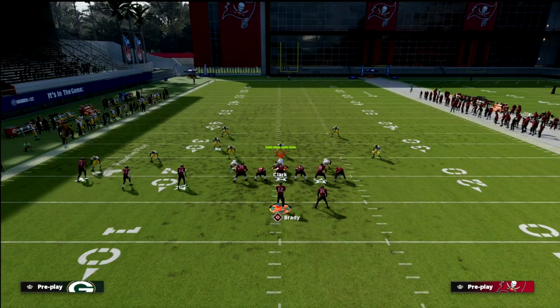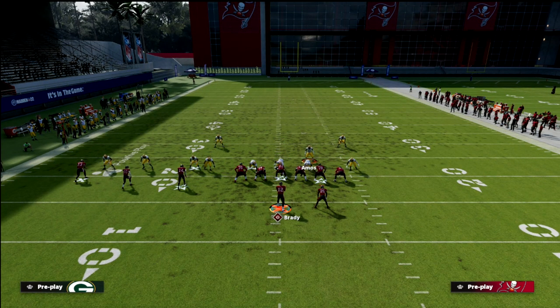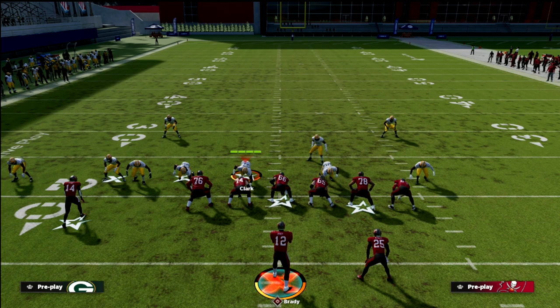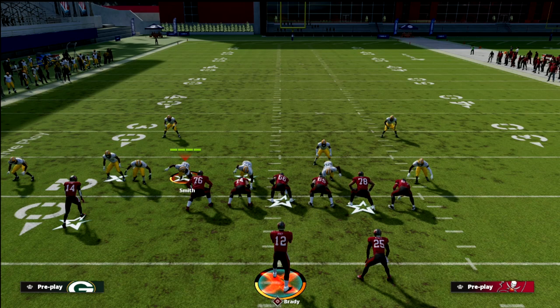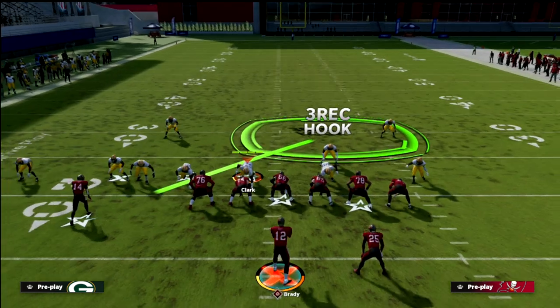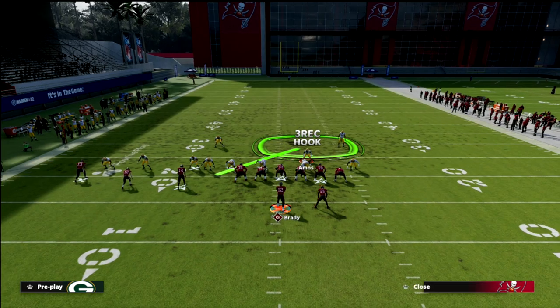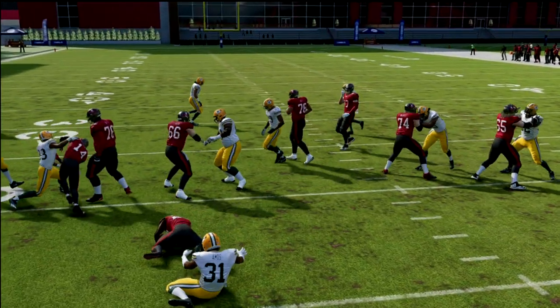First and foremost, how do I stop the run out of trips tight end? Really simple — I like to shift my line to the left. The reason I like to is because I'm only going to send Clark and Gary at the quarterback and bluff blitz this outside defender. The reason I like to only send two is now I get isolation — this guy is in a matchup against a guard and tackle, and this guy is too, so I should be able to shoot the inside zone really easily.